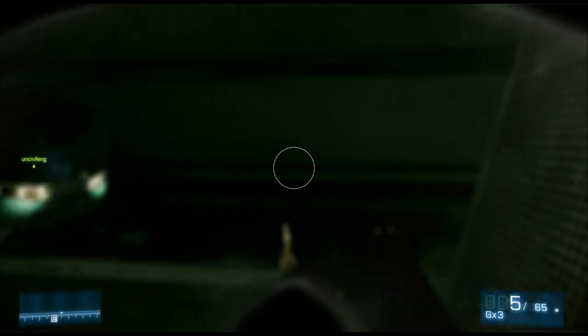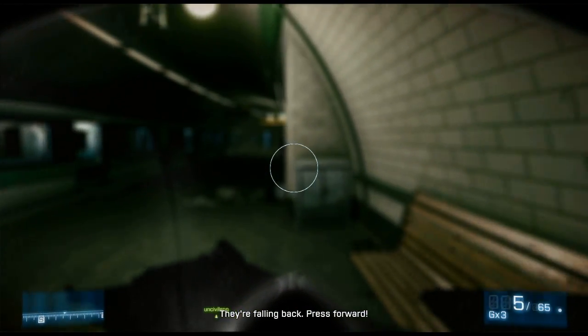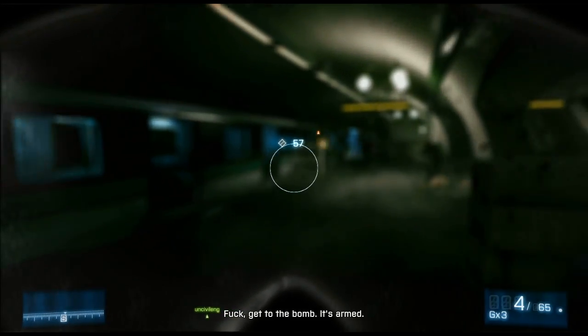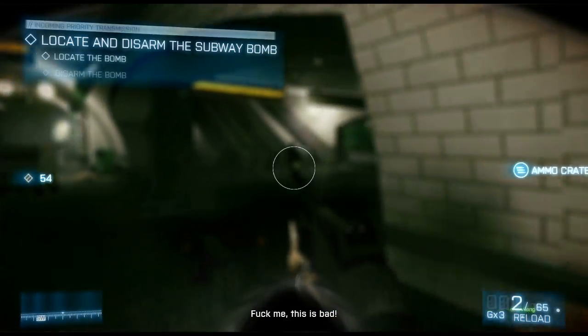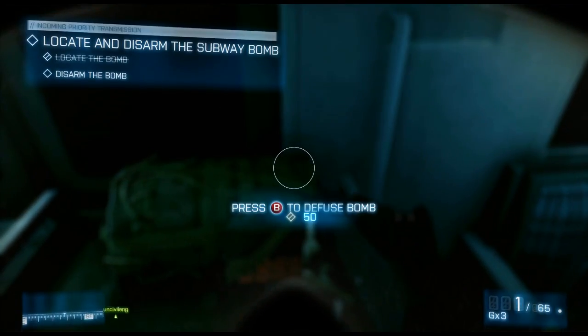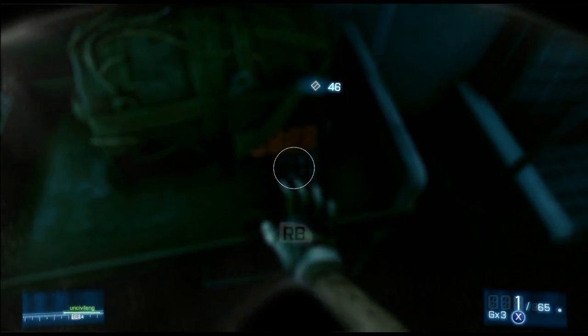We figured we'd put them up so that everybody would have a frame of reference for what they're doing. As soon as you come around this corner up here, the countdown is going to start — you're going to cross an invisible line. It's 60 seconds and it's really hard to see anything, so that's why I'm using the shotgun. You can just barrel through everybody, run in there, and disregard everything else.